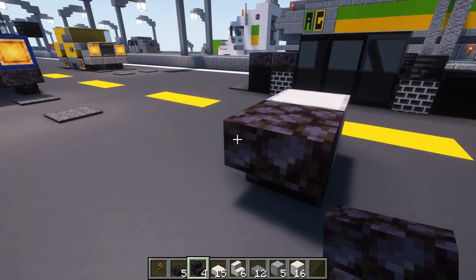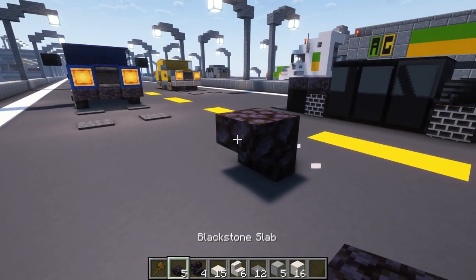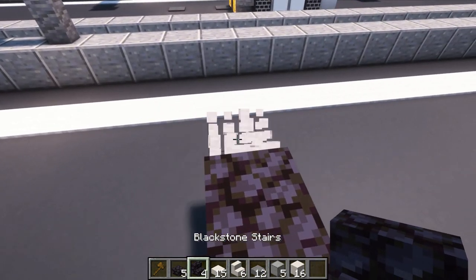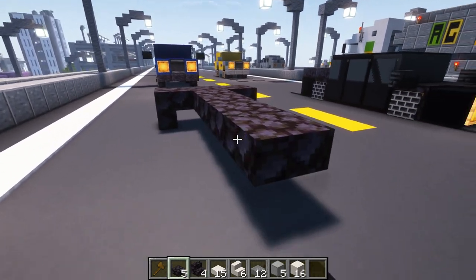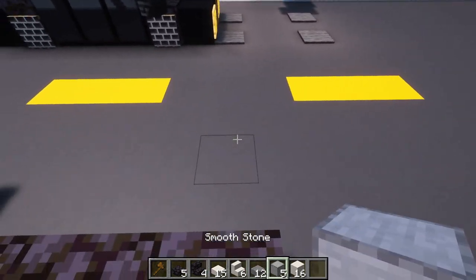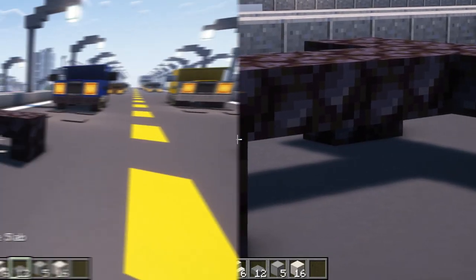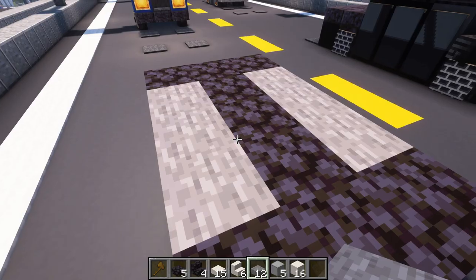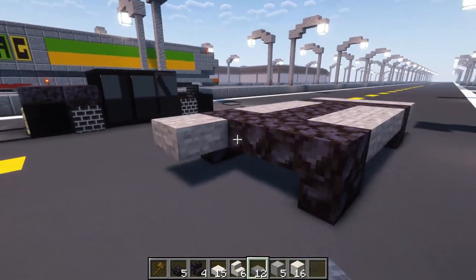Start by placing a placeholder block, then put down one of these blackstone stairs like this, then place a slab here and another placeholder block, then place another stair. Go out by one, two, three, four, then do the same thing on the other side placing blackstone stairs. Congratulations, you have just built the frame of a vehicle. Place in some stone slabs all around like this — you have now made the full frame of the vehicle.